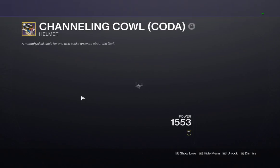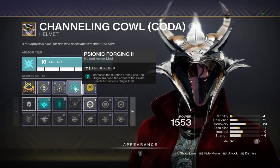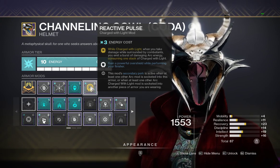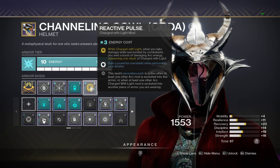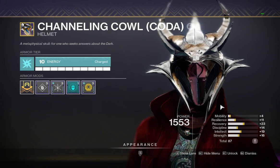On the helmet we have Psionic Forging 2, which increases the duration of Landfall Reactive Pulse, so I gain a powerful overshield while performing a finisher. If I'm Charged with Light and I get attacked, it will emit a burst of damaging arc energy. Hands-On grants bonus super energy on melee kills.